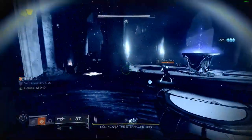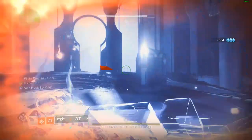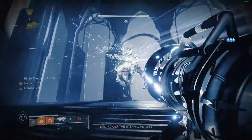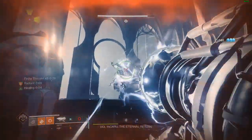For the boss fight, use your super and your shotgun or fusion rifle to kill the three knights, and remember you still have Assassin's Cowl with your melees and Well of Life to stay alive. Once you've killed all three knights, pick up the orbs and start damaging Dûl Incaru. As you can see, the Wardcliff Coil is amazing here — it basically only requires two shots to kill her.